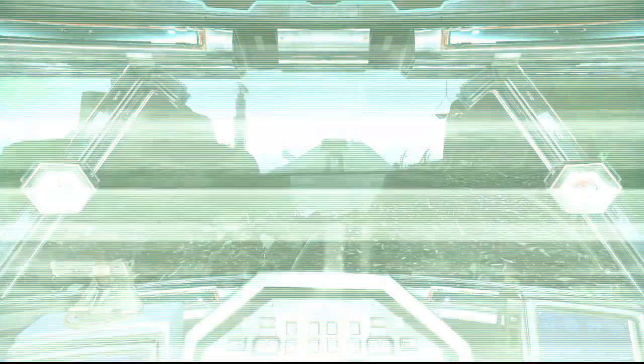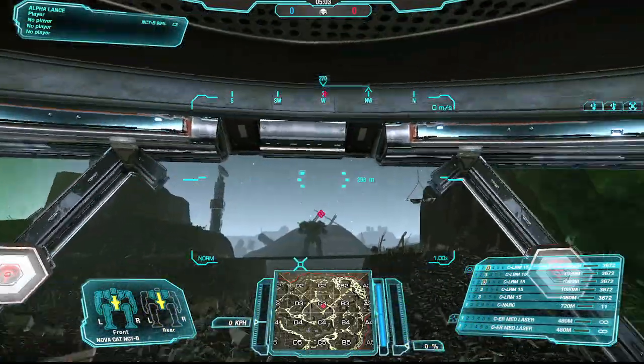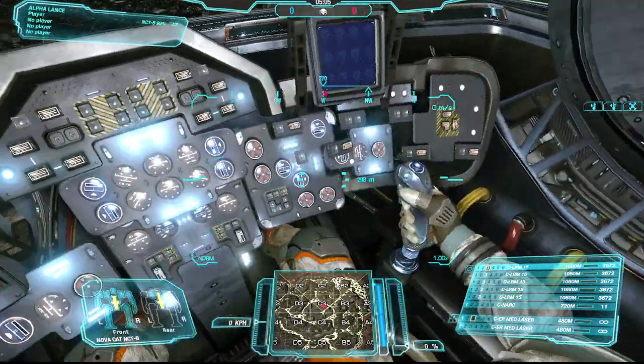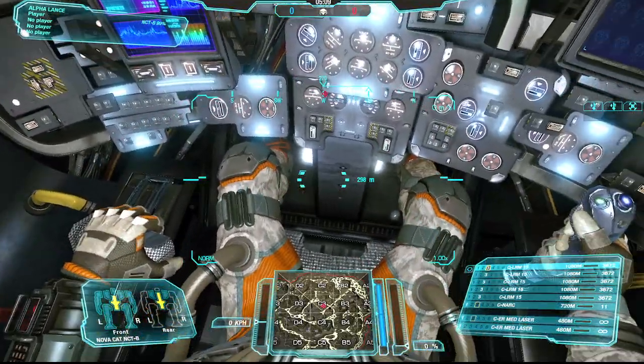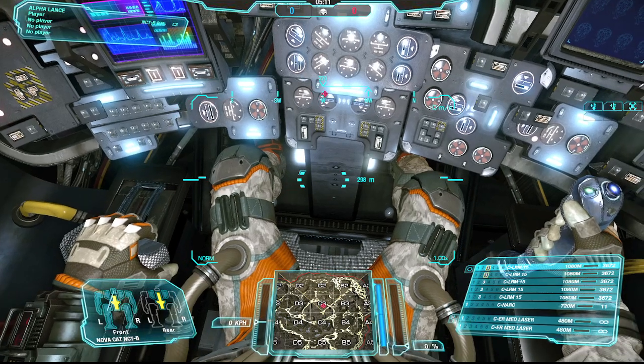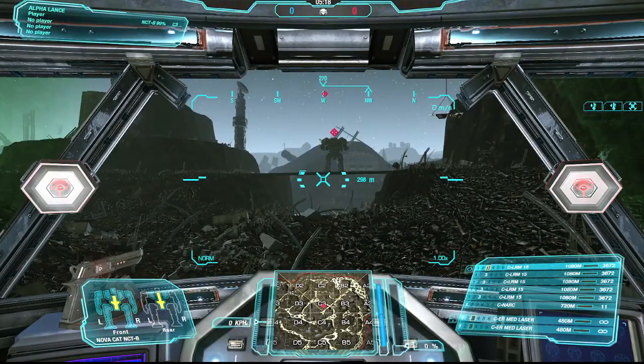Let me show you the cockpit — pretty snazzy, right? I'm kidding, that's not the reason I wanted to show you this. Look at that — I've got cooling vents that go right into the legs, right at the crotch. That's why I'm married to a redhead. By the way, that spinning gun on my dashboard drives me nuts.